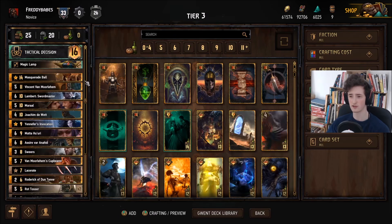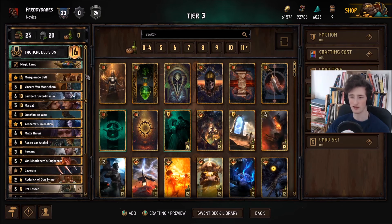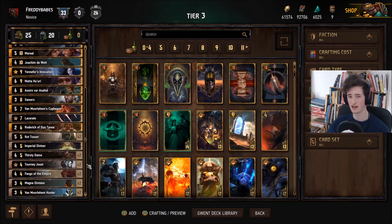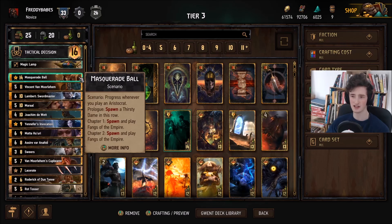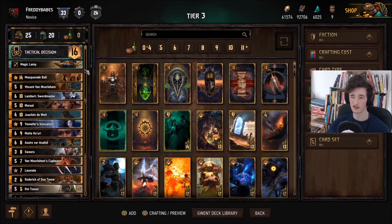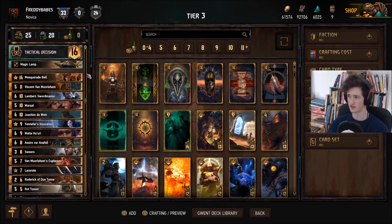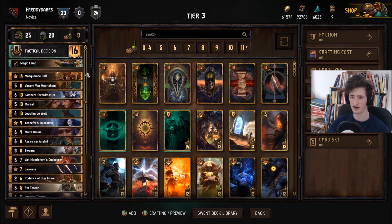We've got Double Ball — I think it's quite safely a tier three deck. It could be a bit higher in power level, but it fits quite nicely into this tier because it is very vulnerable to being Bomb Heavered, since you're not running Defender in this particular version. If the opponent has a Bomb Heaver, it's going to be very telegraphed that you're going to be playing a Scenario, and they're probably going to get Bomb Heaver value. The upside is Tactical Decision can often activate Ball straight away and deny Bomb Heaver value if they save it for round three. It's kind of similar to Lippy or even Monsters in terms of being able to abuse the coin flip and punish matchups where opponents don't have the techs to deal with you. It's a good deck, but it has some weaknesses which hold it back from being super top tier.